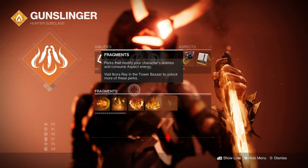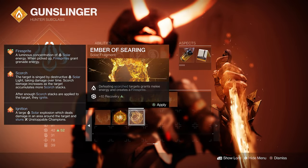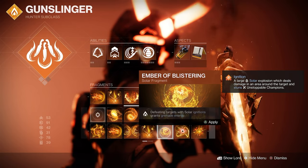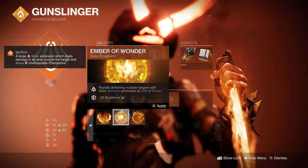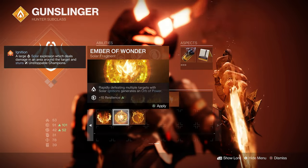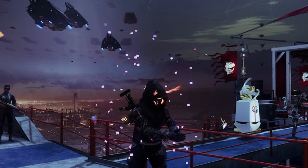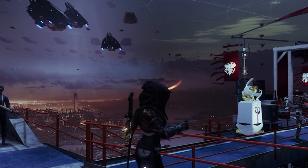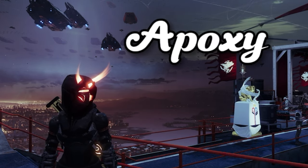If you want to swap out Ember of Ashes, good alternatives include Ember of Searing for more firesprites or Ember of Blistering for more grenade energy — especially useful since throwing your Gunpowder Gamble explosion into a group basically gets your grenade back instantly. Ember of Wonder is also great because our solar ignitions will generate lots of orbs of power, getting your super back quicker. That's the full breakdown of my favorite Solar Hunter PvE build — unlimited throwing knives, ignitions, radiance, and supers. Try it out and let me know in the comments. I appreciate all of you.